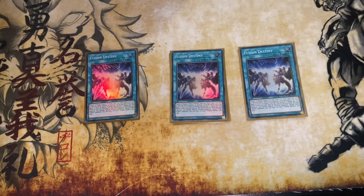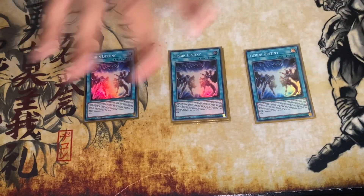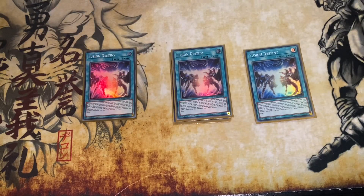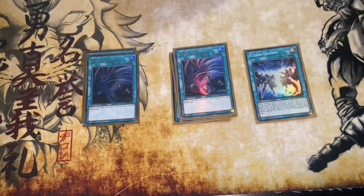A lot of people say play just one Fusion Destiny and go for Verte — don't do that, that is absolutely stupid. Literally if you open this card you can just do all your combos and make a Phoenix Enforcer at the end. You basically have a monster that is practically invincible. And then two copies of Twin Twisters — I like back row in this deck.